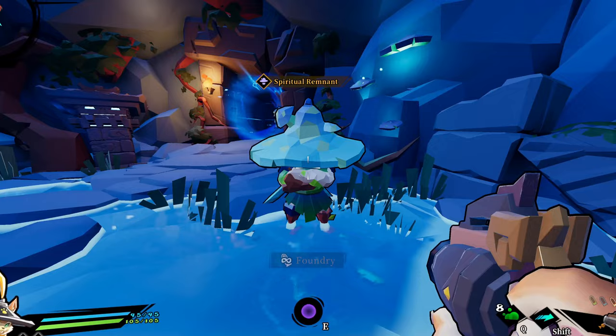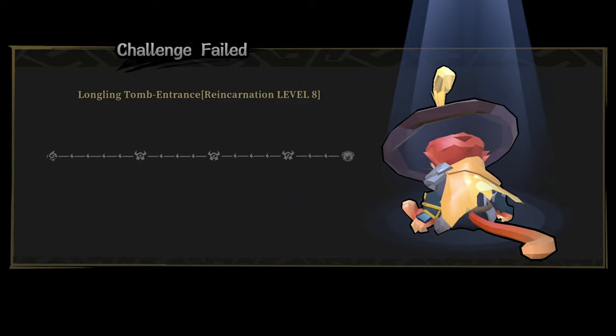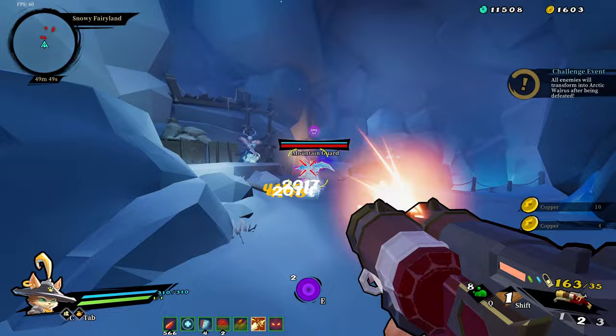Fourth, if you've gambled all your soul essence on the magic mushroom man — seriously, you can gamble all your soul essence — you can just give up and get all your essence back.